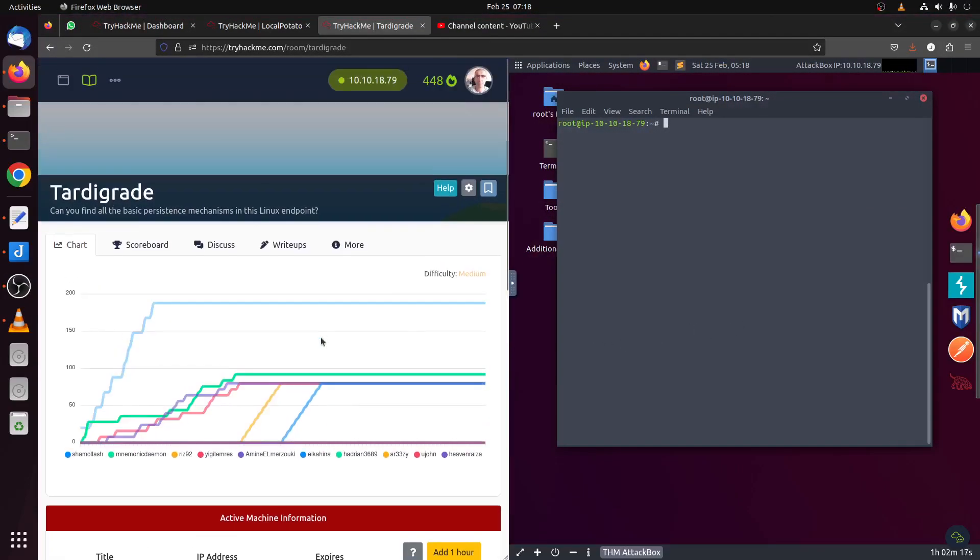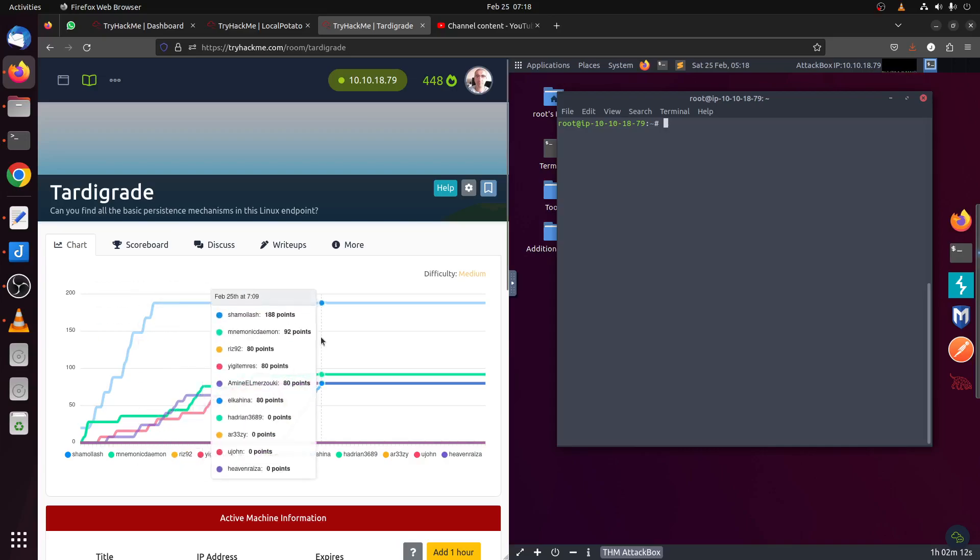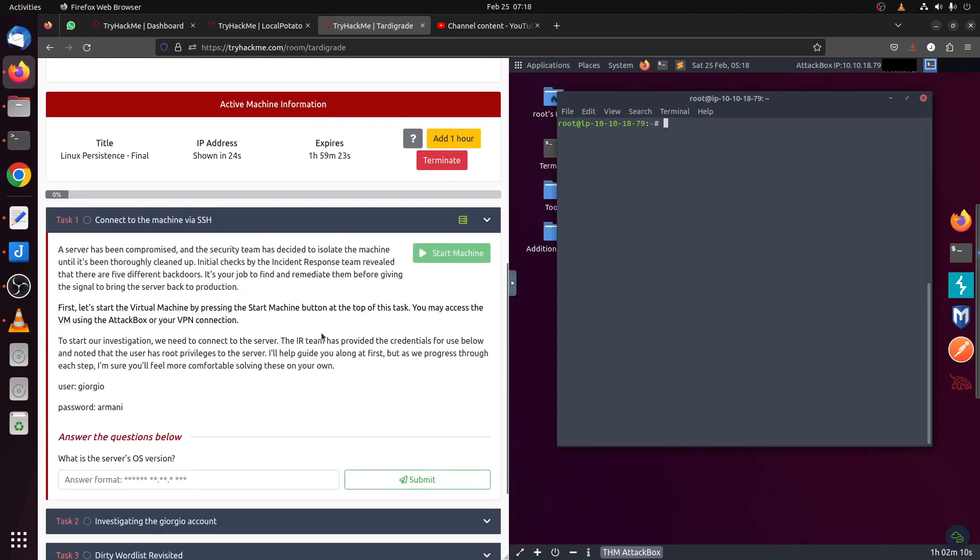Hi everybody, good morning. This is a new room released today by TryHackMe. Let's start — they give us an SSH connection. First let's start the virtual machine. We need to connect to the server; the IR team has provided credentials. The IP is 10.10.1.84.